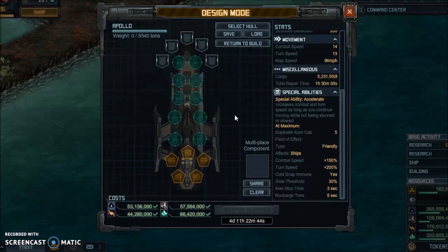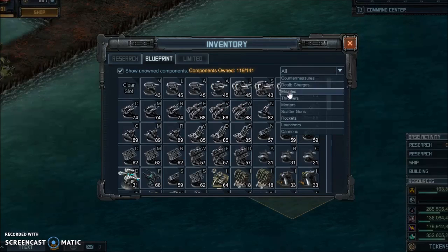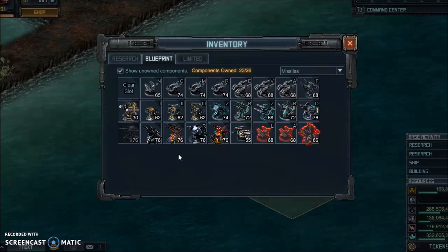The Apollo has 10 weapon slots, 5 special slots, and 5 armor slots. I'm going to be talking about the weapons first, as I usually do, and you have a couple choices here. If you have Apollos, you probably don't have the best missiles like Talon or something released later than this video, but you'll probably have some other stuff — listed here in order from best to worst.